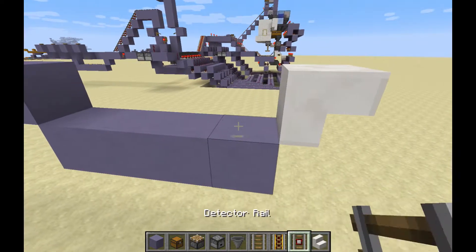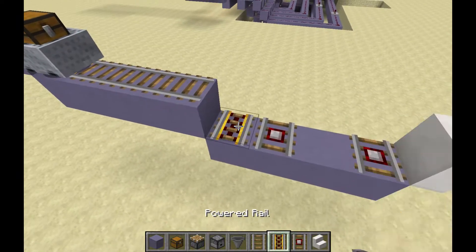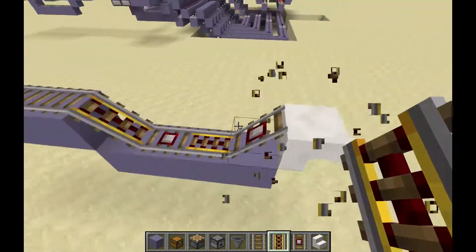Next we're going to need some rails. We'll do two detector rails — one there, skip a spot, put one there — and then two powered rails. We'll put one there temporarily to pop it up, and then we can get rid of it.